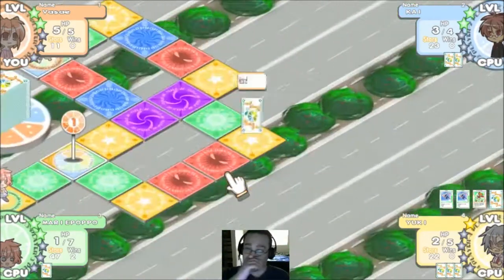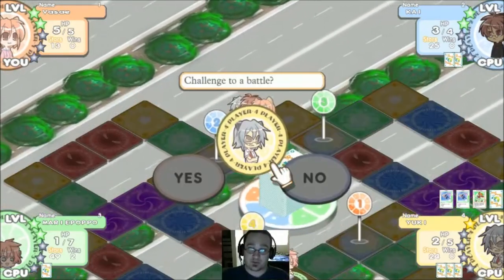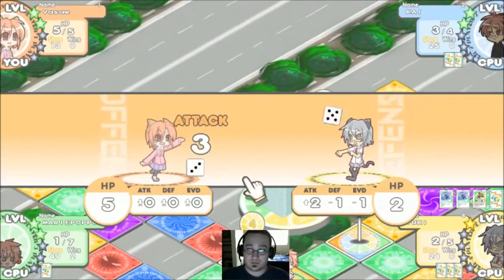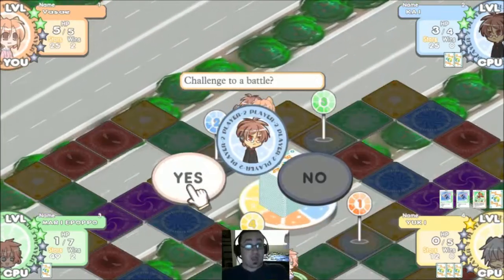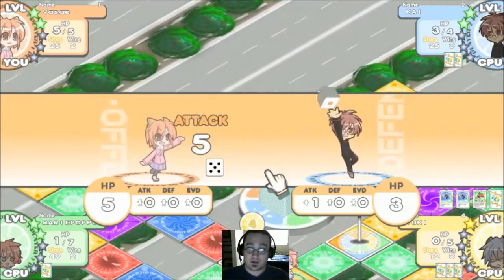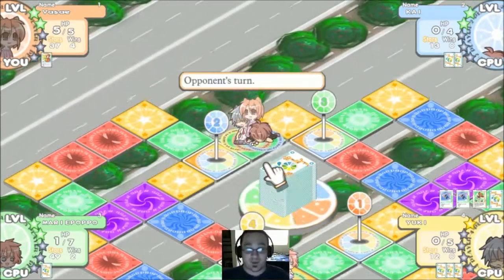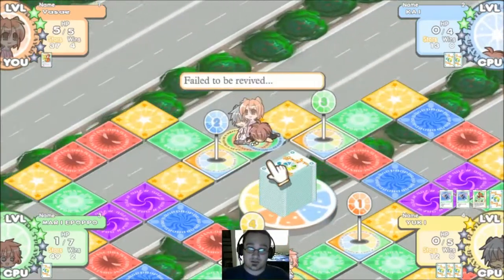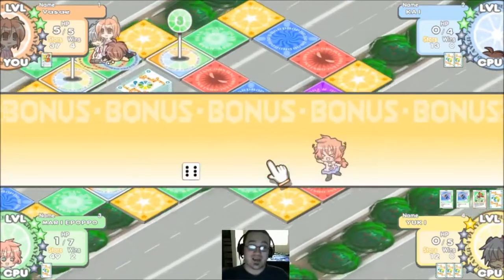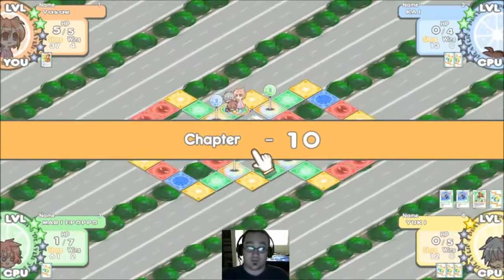I don't really want to fight the players because they all seem to be pretty ridiculously powerful. But I guess we're gonna fight. We actually killed her and got her stars! We killed two people! That should have been our Norma, but we still got Norma because we got thirty. We actually took out all the players — and I think they get a chance to revive each turn. We actually brought this around.